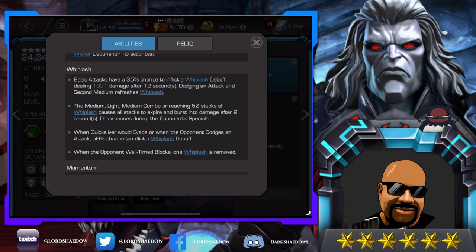Reaching 50 whiplash stacks causes all stacks to expire and burst into damage after two seconds. If you've ever seen me play Quicksilver in the arena, I'll build up to a special one and do a medium-light-medium into the special. What happens is right after the special they get knocked down, and by the time they're trying to get back up, all the whiplashes burst. Remember: medium-light-medium will cause them to burst after two seconds. Sometimes you don't want to build up to 50 stacks — if you have enough to take them out, just do medium-light-medium.